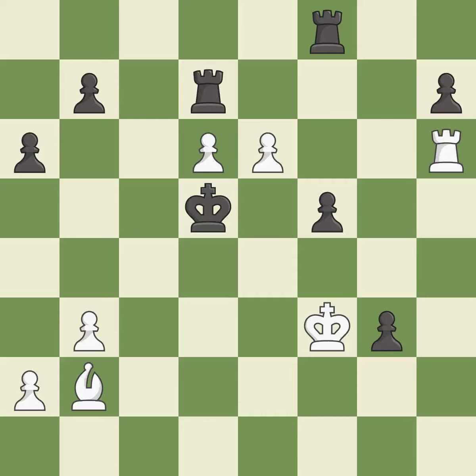This allows the opponent to push a passed pawn towards promotion — it is an inaccuracy. This pins a pawn, which restricts its mobility — it is excellent. This wins material — it is excellent. This defends the attacked pawn and stops the opponent from being able to kick a rook — it is good.